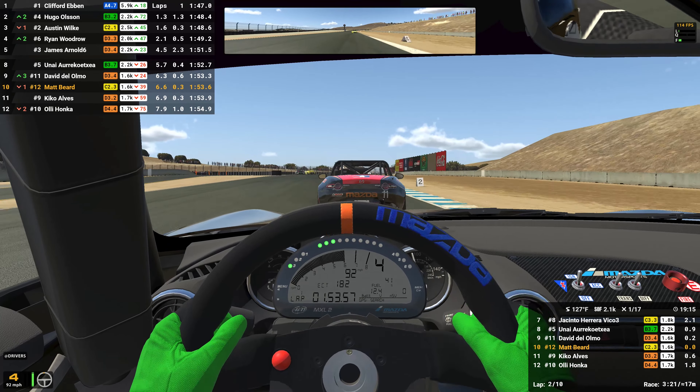There seems to be a bit of a battle brewing. You can see the top guy in this lobby has 5.9k iRating, and then the rest of us mere mortals are anywhere from about two and a half to one and a half k. I think I am either the lowest or one of the lowest iRating in this lobby. Someone's trying to go for a bit of a lunge to the outside and we're all converging through turn one - this is getting a bit close for comfort. A bit of contact - wonderful, that's what we needed. Not much we could have really done there.